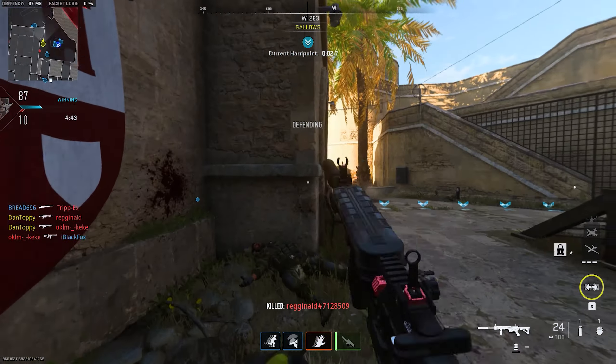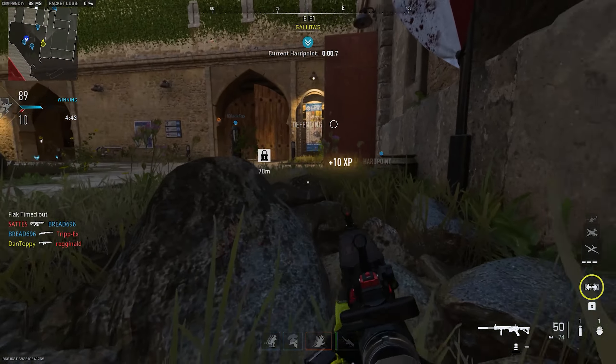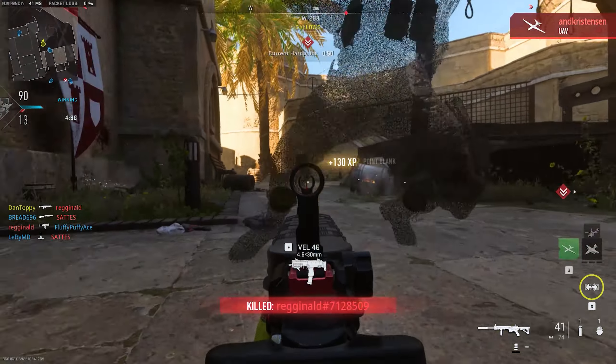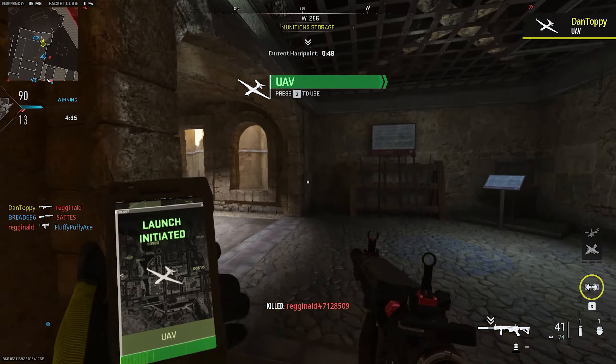Tip 2 is dolphin diving. If you don't already know, if you press prone whilst you are sprinting, you'll dive into a prone position. This is a great way to get kills fast — you can keep moving around the map, diving out of cover and getting quick prone kills before enemies can react. This is a great method if you are confident with the weapon you're using, but if you're not as confident, then the first method will be more consistent.